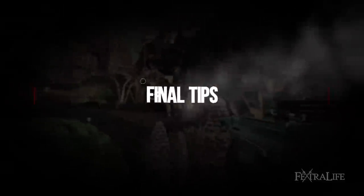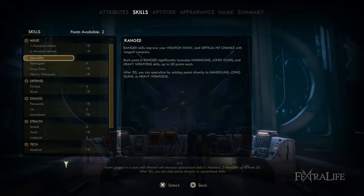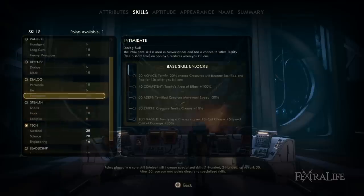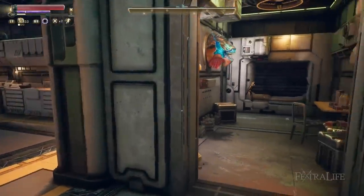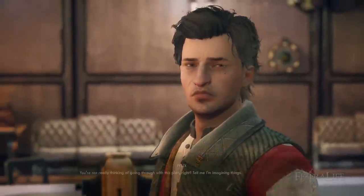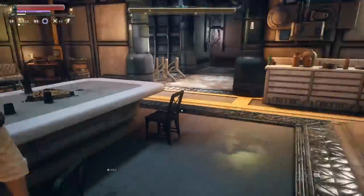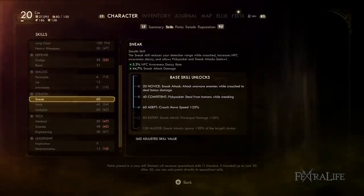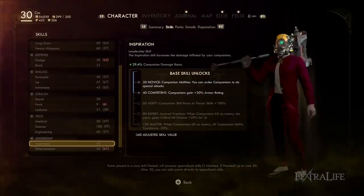A couple of last things to note: you can go over 100 in certain skills if companions double-stack skills or if you have 60 Inspiration doubling their contribution. You want to make sure you don't exceed 100 in skills like Lie, Intimidate, or Persuade, because there are no checks in the game higher than 100 — it's wasted after that point. Engineering is also wasted over 100 with no passive benefit. Science and Sneak, however, are great to push past 100 because you still gain passive benefit for every point in them.